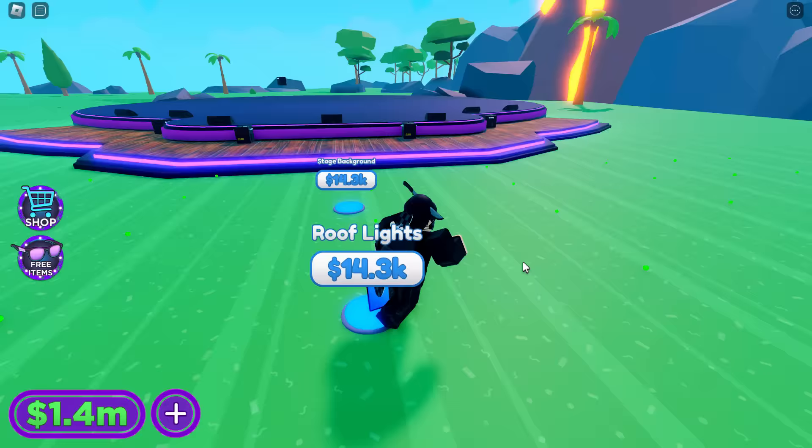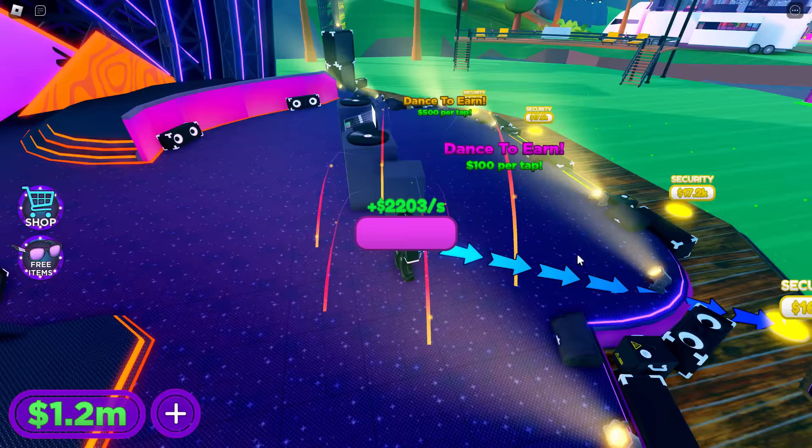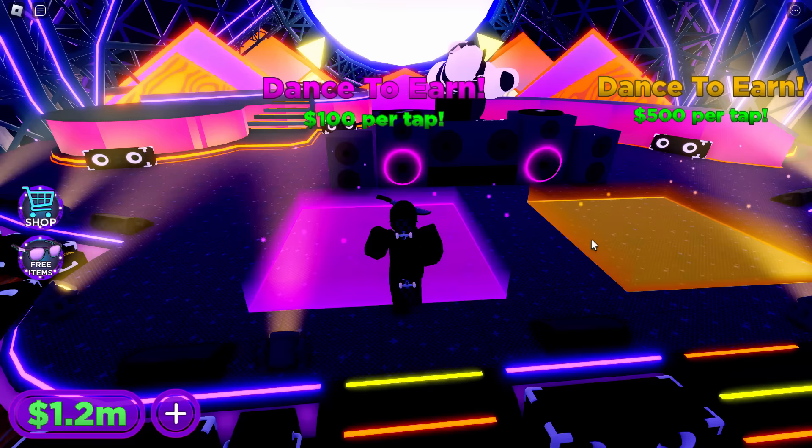I hope building all of this stuff will actually construct the entire main stage. Let's just buy everything and see if we get the chance to unlock the mask. There we go — main stage, main roof, all of this stuff. Once I buy the DJ here it should unlock the challenges — and there we go: dance to earn. Two different challenges.